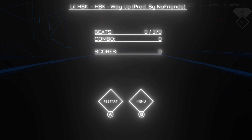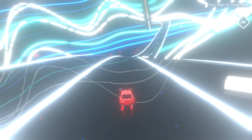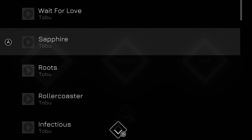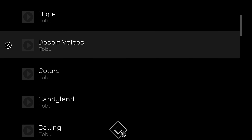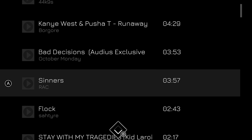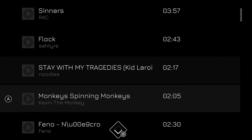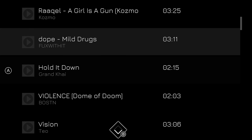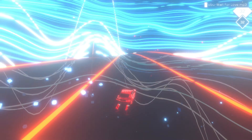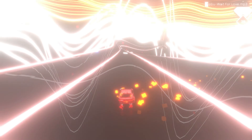Playing any of these modes will allow you to access music from three categories: Local, Audius, and Link. Local is just songs provided within the game. Audius will allow you to browse songs from the Audius website — I will have the link in the comment section. Link will allow you to access your own music shared from your network, and they have provided a guide to help you get this set up, which I will also provide in the comment section below.